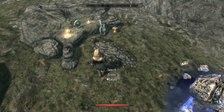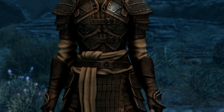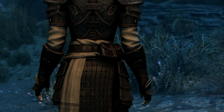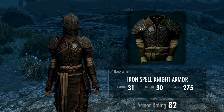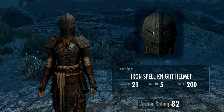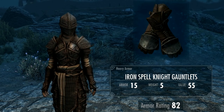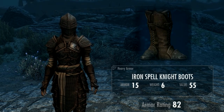Let's look at our shiny new armor, starting with the iron armor, which actually looks fairly decent — fantastic for roleplaying as a hedge knight. All these armor sets are smithable once you've got the relevant smithing perk. The stats are slightly higher than normal iron armor. The armor itself has an armor rating of 31 and weight of 30. The helmet is armor rating 21, weight 5. The gauntlets are armor rating 15, weight 5. The boots are armor rating 15, weight 6.